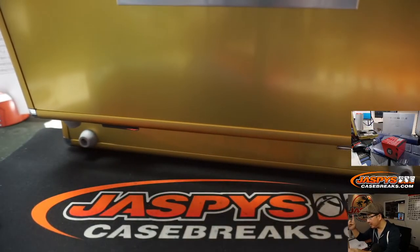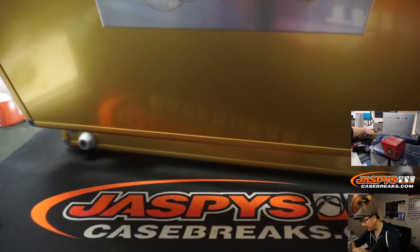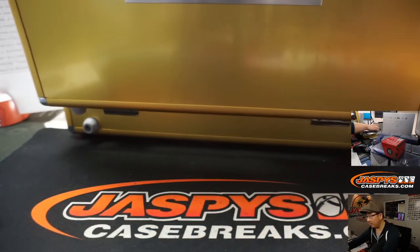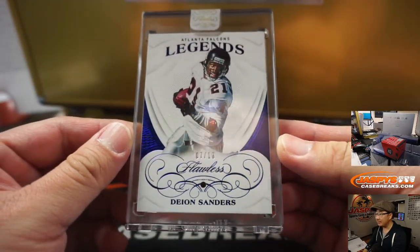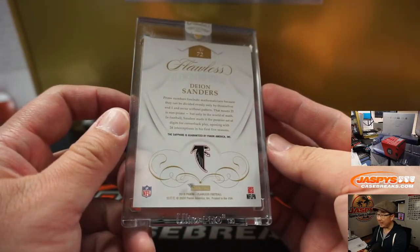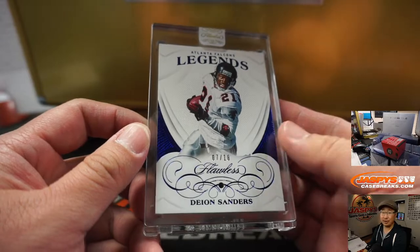All right, let's see what we got here. You can see the encased cards on the top screen right there. There is Deion Sanders — Falcons legend, 7 out of 10. Deion Sanders Sapphire for Atlanta. Steve Locke with the Dirty Birds.